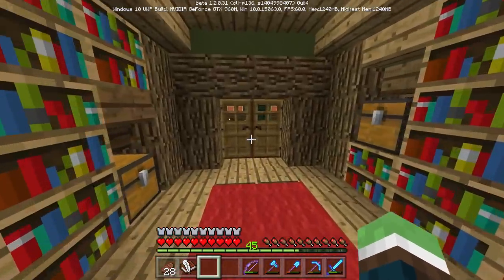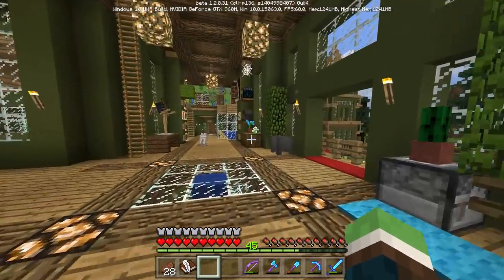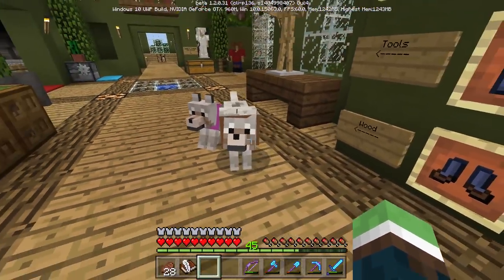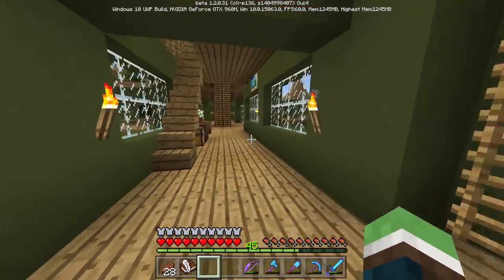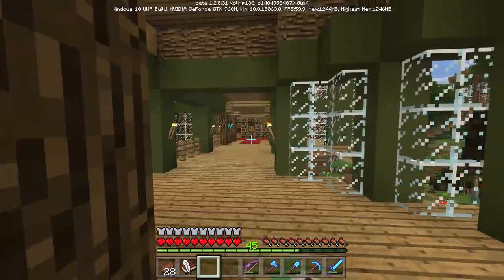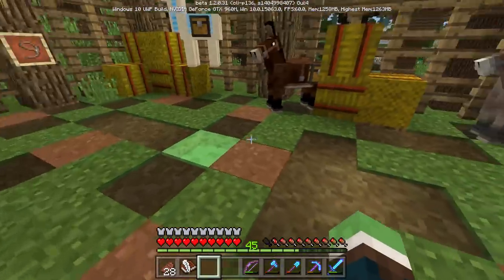Hey, welcome back to another episode of our let's play. Today we're just working around the house, I don't have anything extremely large planned. We always have lots of little work to do so I'm just going to let you tag along. Actually I'm going out to the woodland mansion — I need that stuff, see that red carpet? Let's go out there real quick.